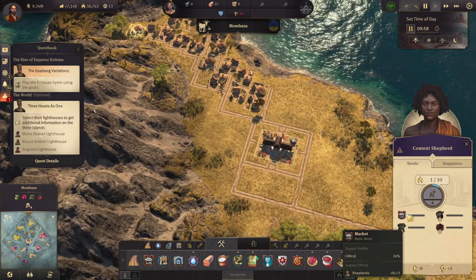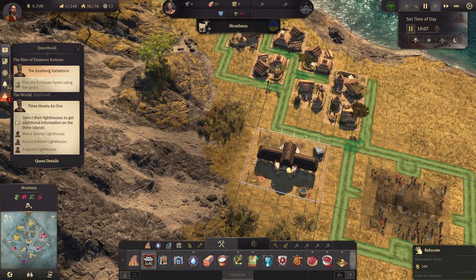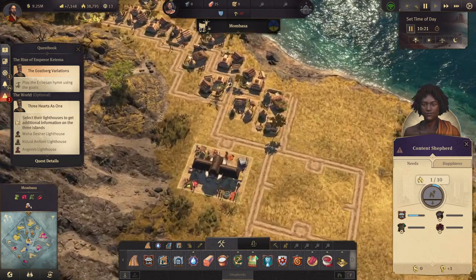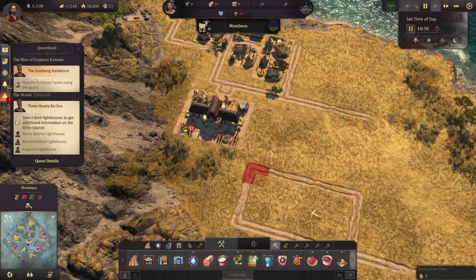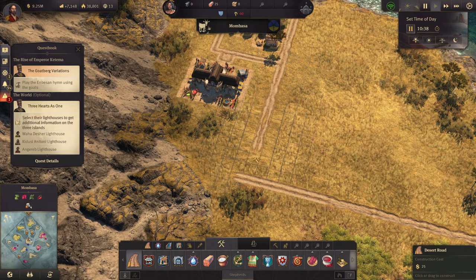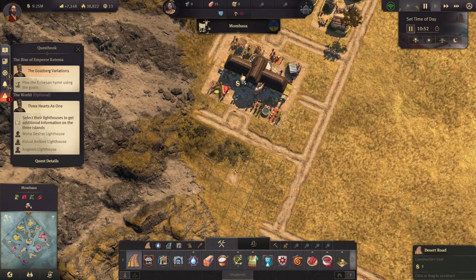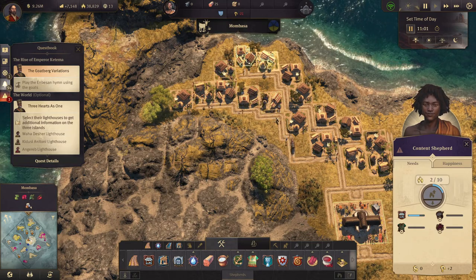The market is way too far away from some residences, so let's move it over here. Still too far away, but if we pave the roads I think it will be fine. Let's demolish this for now and just have this road here. Okay, so already it's almost good — it'll be fine once we pave it.